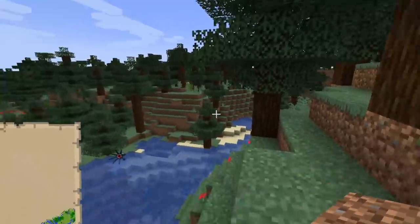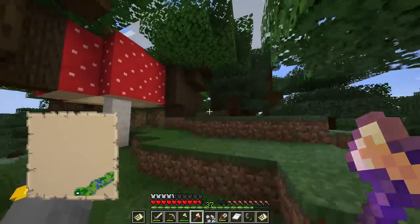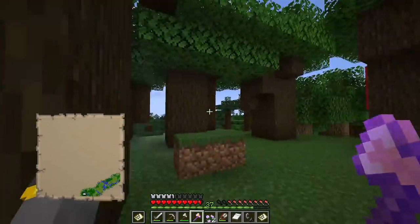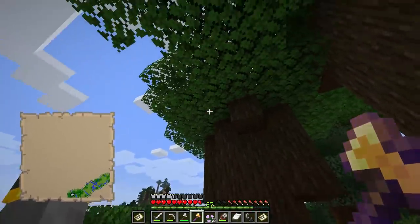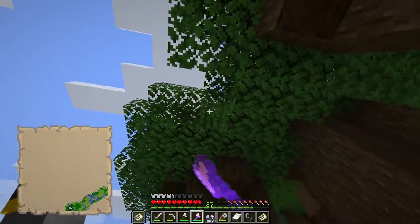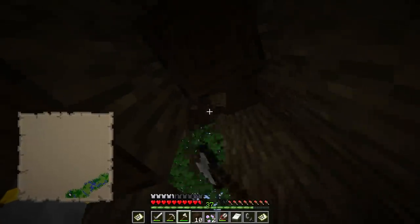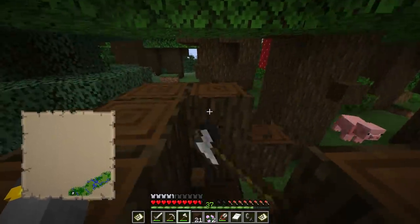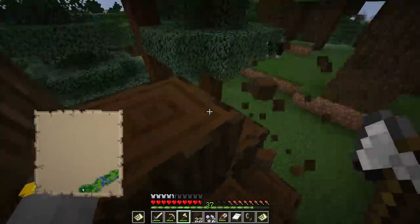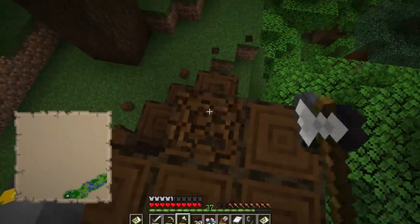We found it — we definitely found it! A dark oak forest — everything changes from this point on, literally everything. We have to pick some trees here to take down. We're gonna need saplings and conveniently this axe has fortune 2 — I think fortune 2 increases the chance we get saplings from the leaves. I'm gonna break the leaves with the axe and hopefully get more saplings. Dark oak wood — we have completed the wood trinity! Dark oak is top tier wood. We have oak, we have spruce, and now we have dark oak.